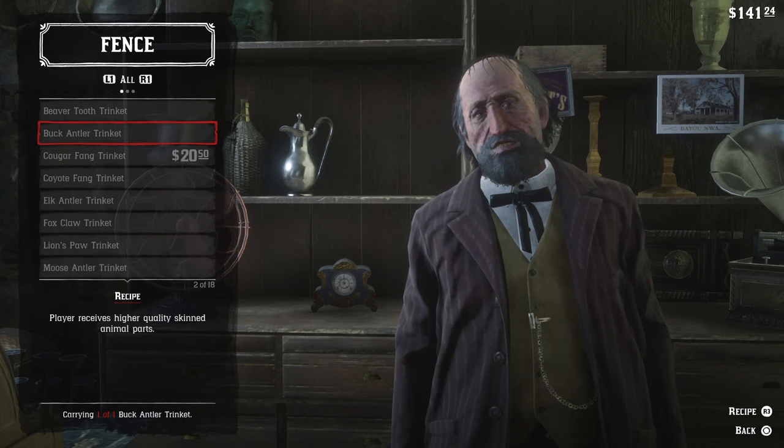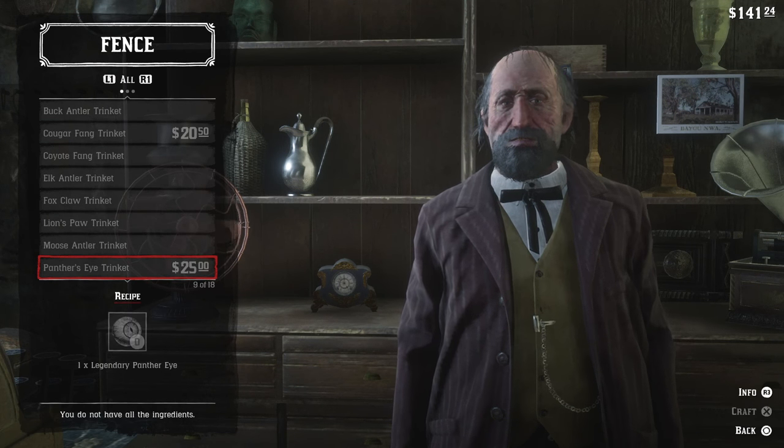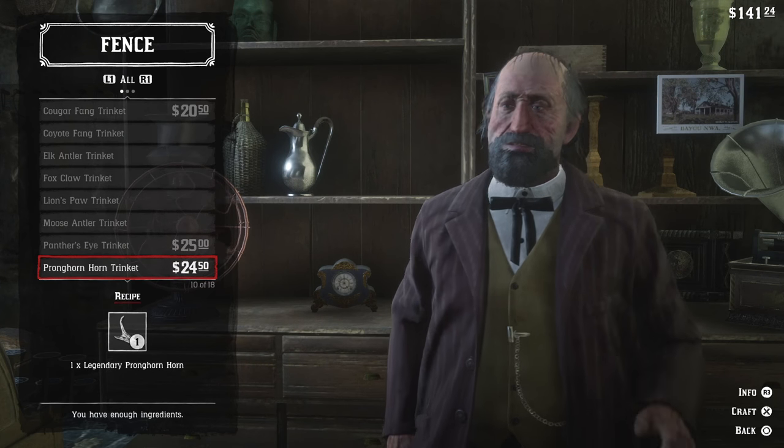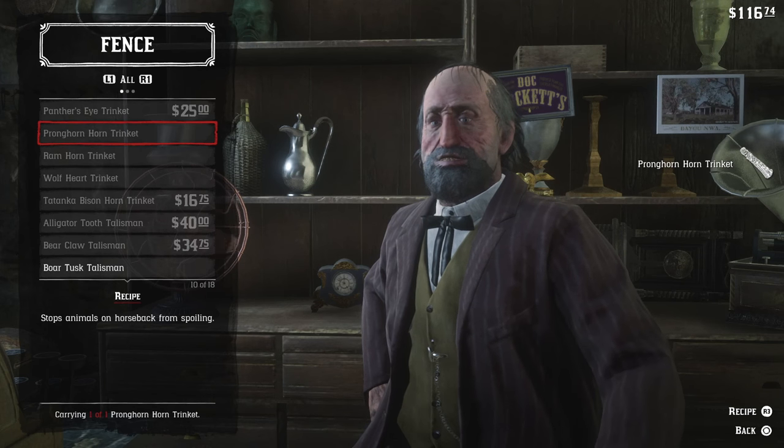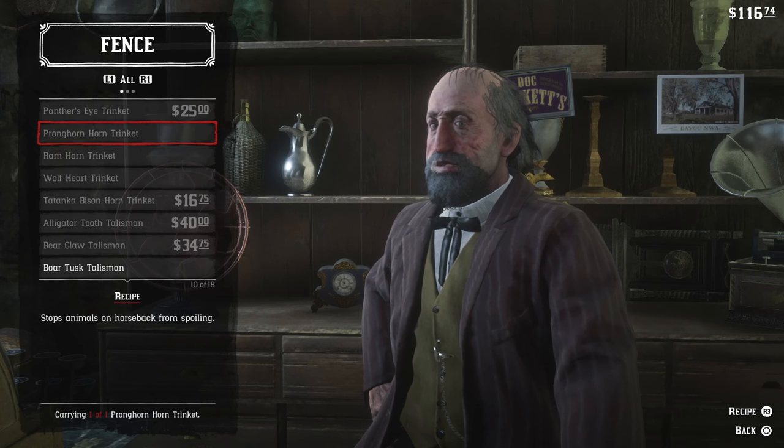So anyway, we're going to head to the fence over in St. Denis, which is next to the Trapper, and we're going to trade in our Pronghorn Horn for the Pronghorn Horn Trinket, which is going to stop animals on horseback from spoiling.